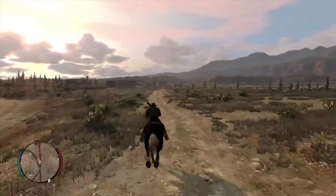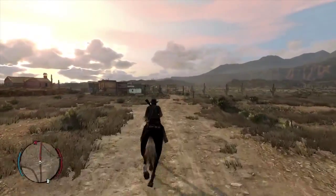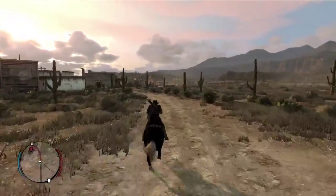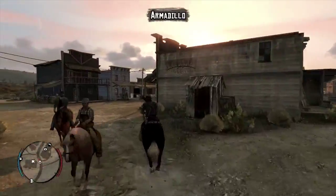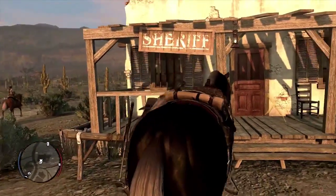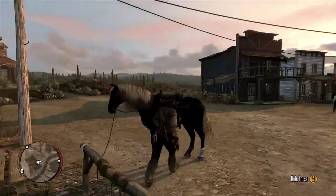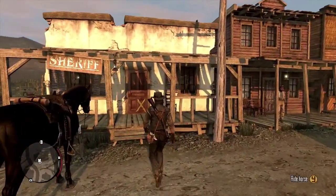We are going to be dealing with the other side of the law, specifically Bill Williamson, as we make our way into Armadillo to meet up with the marshal. Maybe he can give us some info on Bill Williamson. It's kind of interesting here — we're seeing John, the former outlaw, try to build an alliance with local law enforcement. Let's see what he has to say.